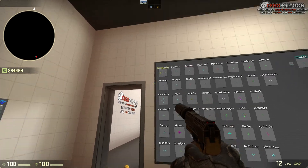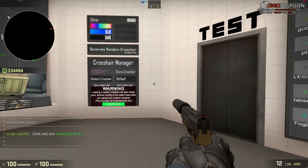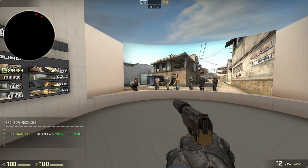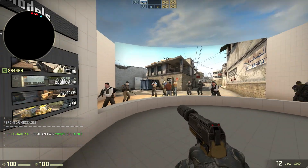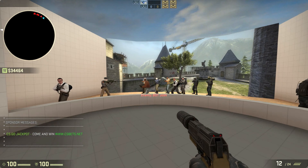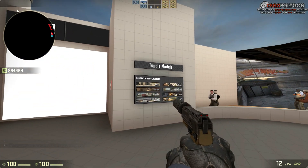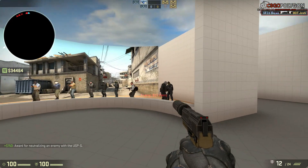It's kind of funny how it drops bananas when you shoot it and select it as your crosshair. Now I want to show you the test area. It's basically just a few bots spawning in front of a backdrop that you can change around just like you did in the main room, which is really nice. And you'll be able to shoot at these bots.